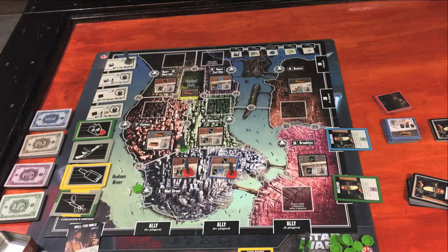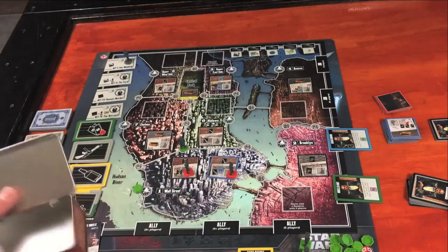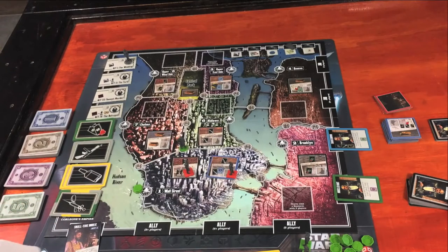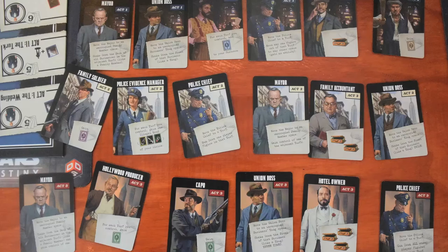Once turf control is done, we drive the car to the bribery phase. Players take money from their suitcase — you can't bid with money in hand — put any amount secretly in the lid, and simultaneously drop the lids. Whoever bid the most gets first pick of the ally, second most gets second pick, and so on. If you didn't bid, you get no ally. This is a really interesting choice because you're betting with victory points, but some allies are so awesome it's worth it, and you have to determine just how worth it that is.